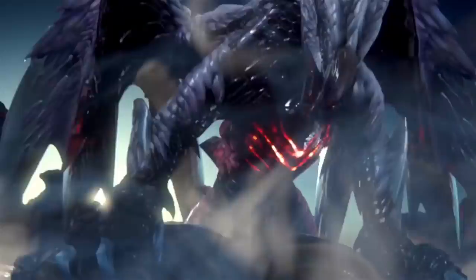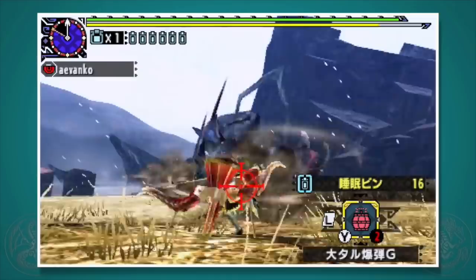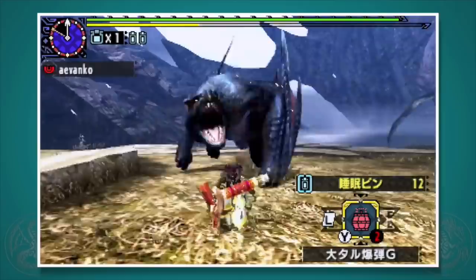The bow is by far the easiest weapon for blademasters to get into gunner weapons, so don't let the length of this video put you off. The ammo is infinite and overall it's pretty low maintenance. There is more than one control scheme, but in this tutorial I'll be using Type 1. Before we go into each style and the moves you can do, there are four major concepts we need to cover: shot types, critical distance, coatings, and charging.